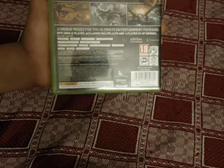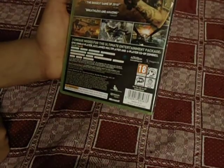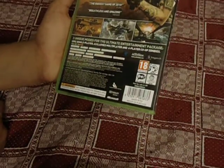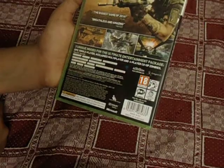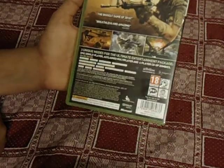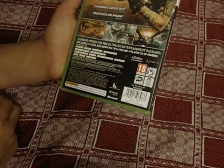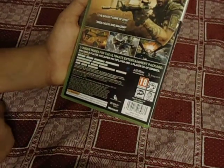And then you've got 3 unique modes for the Ultimate Entertainment Package: epic single player, acclaimed multiplayer, and 4 player co-op zombies. So you've got a 1 to 4 player game and a co-op 2 to 4 player game. It's a system link 2 to 18 and 4 MB to save the game. It's a HD game, 720p or 1080i and 1080p.